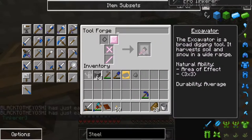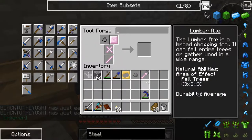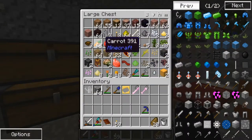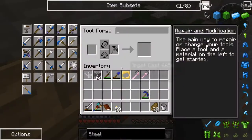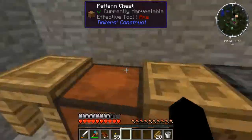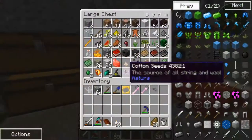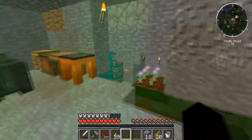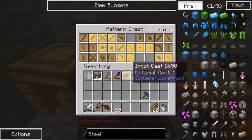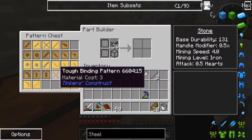Let's make this. Then let's make sure we need a scythe. I'm gonna make an axe head anyway. What do you need for a scythe? You need a scythe head. Let's just do everything in cobblestone here because I don't want to mess with it. For a scythe I need two tough rods and one binding.